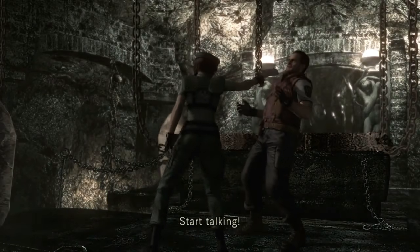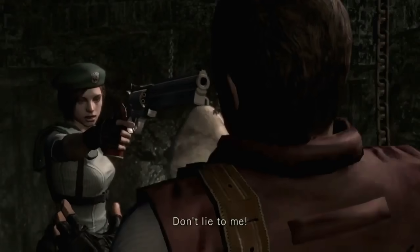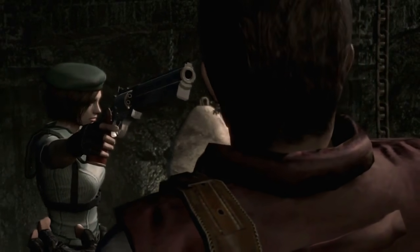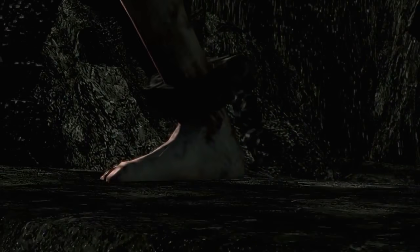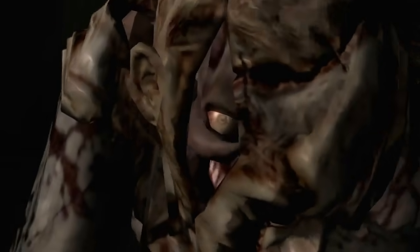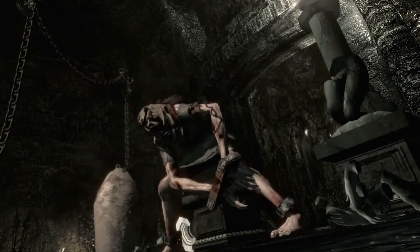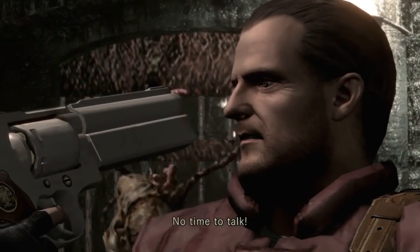Boss fights are bigger and more intense than before, particularly the mutated shark encounter in the flooded basement, which becomes a set-piece battle all of its own. The addition of new enemy Lisa Trevor is another inspired touch. Taking the form of a monstrous mutated woman wearing the rotting faces of her previous victims, she's seemingly immune to everything you throw at her. Instead, she slowly stalks you through the disused tunnels beneath the mansion, her tortured cries echoing through the darkness as you desperately look for a way out. I've played this game through multiple times and this section still leaves me feeling tense and uneasy.